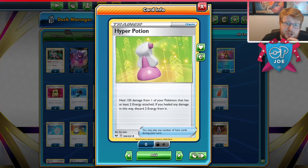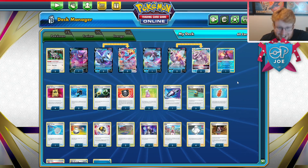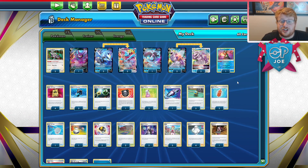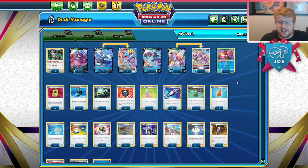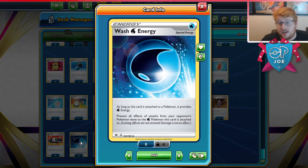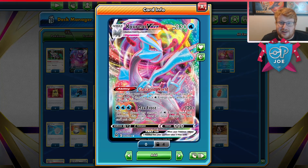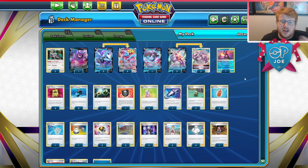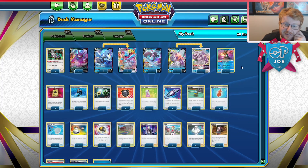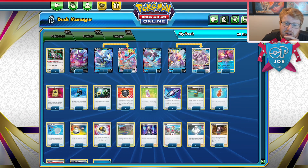Hyper Potion discards two energy and heals 120 from one of your Pokemon. We have so much acceleration from Melonie and Glaciated World, and so much energy recovery, that there should be a lot of opportunities to essentially remove an entire turn from some Lost Box players, Giratina players, and Arceus players. Against things like Kyurem Lost Box, you immediately just deny an entire turn from them. The idea is you make a big Kyurem, smack with Max Frost without discards, keep your Wash Water on, and Hyper Potion away for a couple of free turns. Two free turns is huge — especially when you have potential Greninja plays and Hand Disruption from Roxanne.